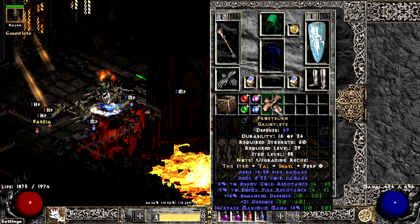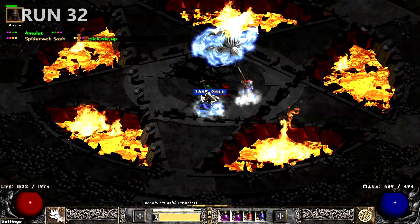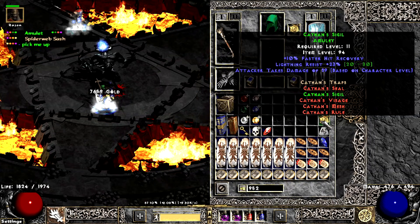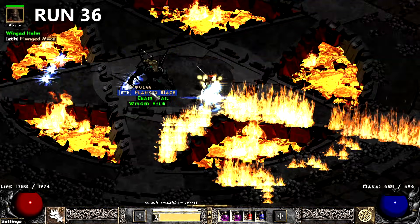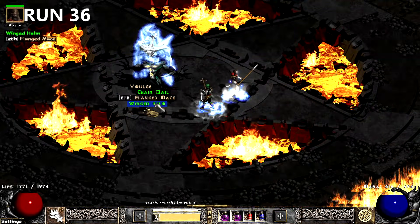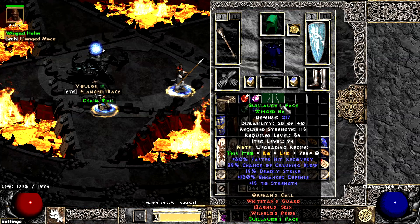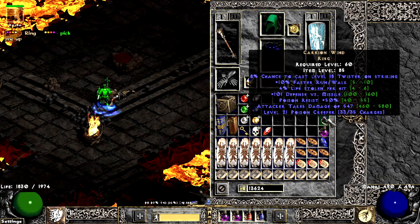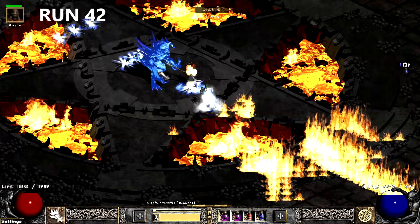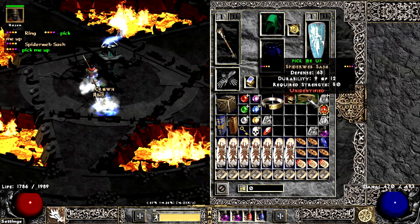These rolls aren't too bad. The next run, I find a belt that evaded me the entirety of Season 1. I wish the FCR were higher. A Merc Staple drops 4 runs later with a G-Face. Run 39 teases us with a unique ring, but at least the Carrion rolled with 10 faster run-walk. Just 10 runs later from the previous Arachnid, Diablo drops yet another one with low FCR.